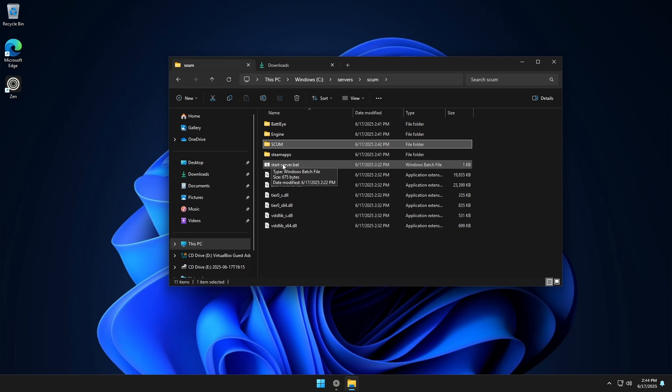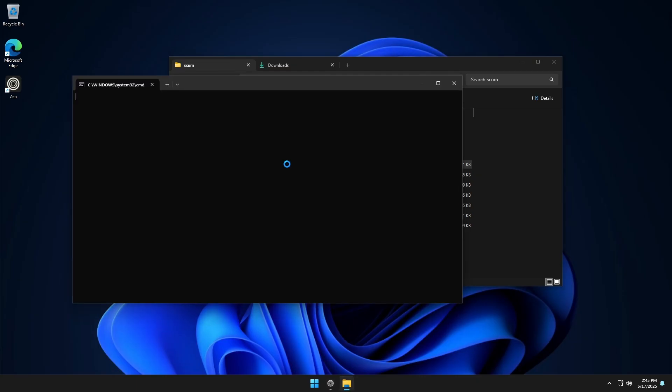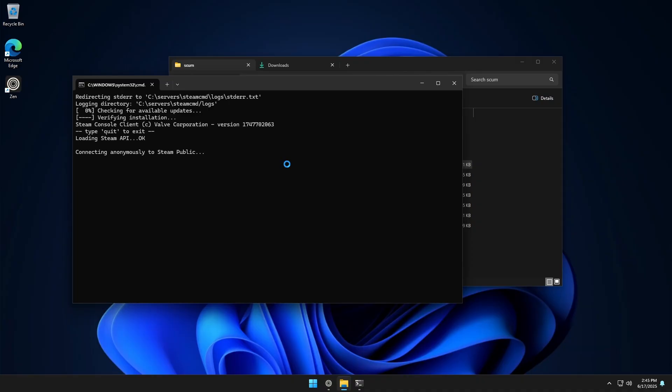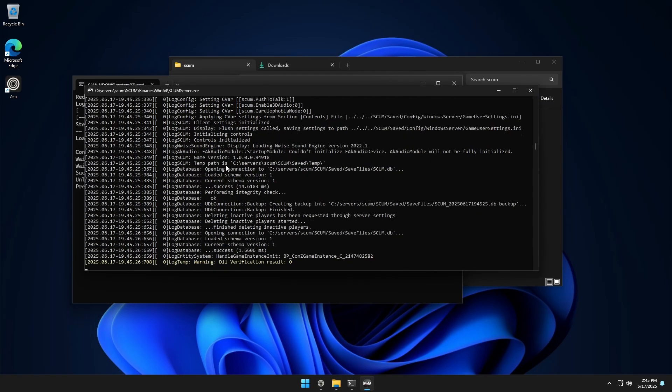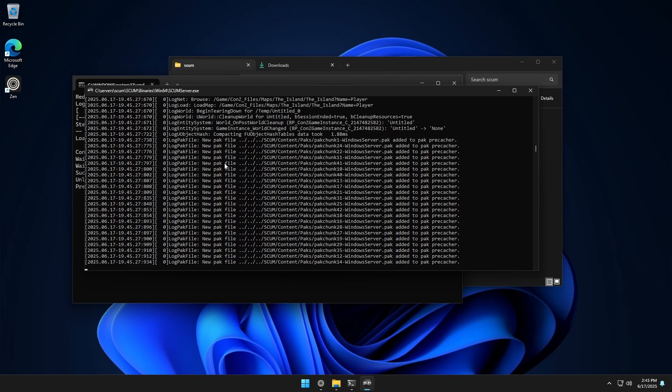Every time we run the .bat file it will check for updates. If it's fully up to date it'll go ahead and start the server; if it needs an update, it'll update first then start the server. Since we just installed it and closed it, it checked for updates, found none, and now the server is booting back up.